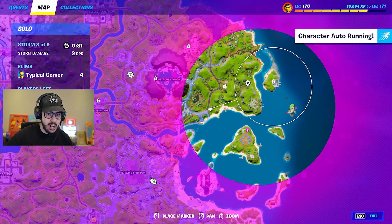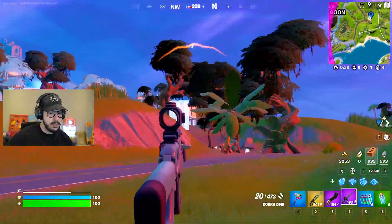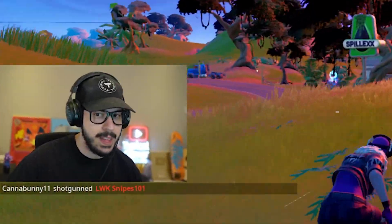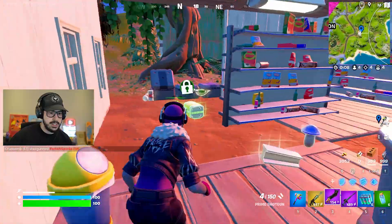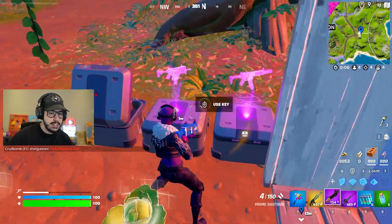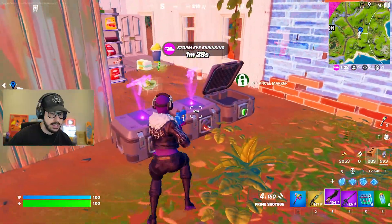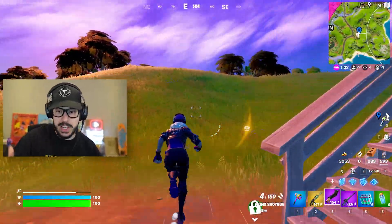I actually got keys, so you will see that there are holo chests over here — I'm going to go open one up. Look at that — it shows you what you're going to get. A purple rapid fire SMG and a purple normal SMG. Let's go ahead and use a key, and you will see it's going to pop it out. So you can get what you want for a key — that's the price.